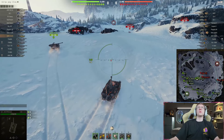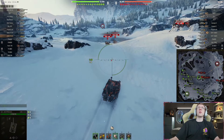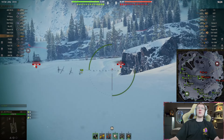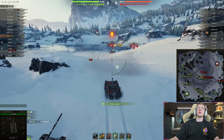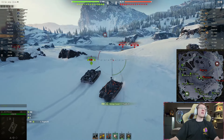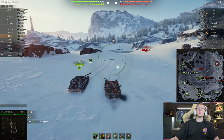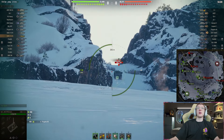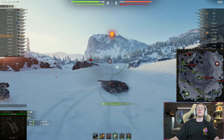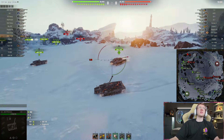We have the enemy Concept 5, the enemy Progetto, and let's see if I can get a shell out into one of these. There you go - nice shot into the enemy Progetto for 458, and we reload and back up. Not a bad start. I don't know if that EBR is going to poke again, but they don't have any artillery, so at least I don't need to worry about that. There you go - nice 424 into the EBR. Just like that, we've done 882 damage.